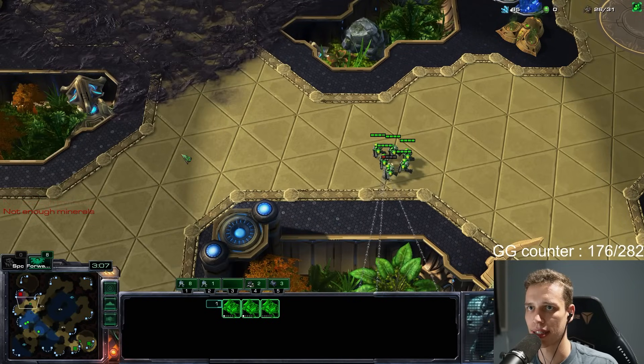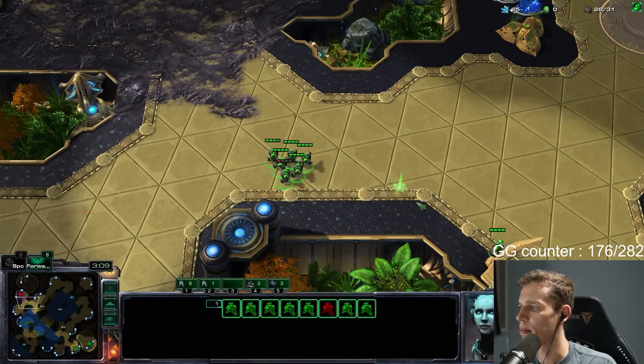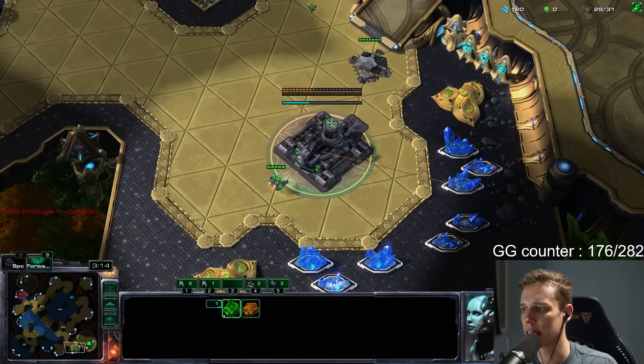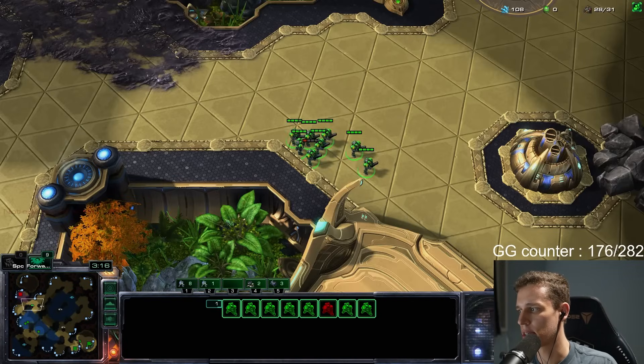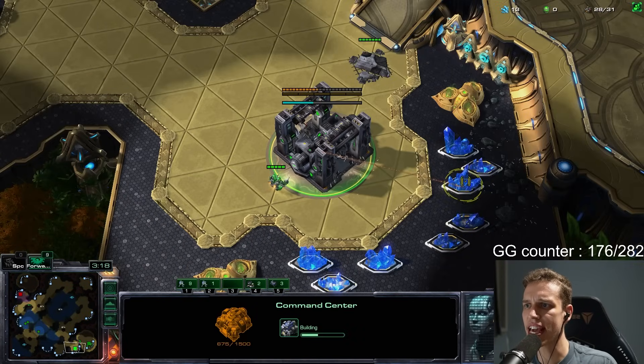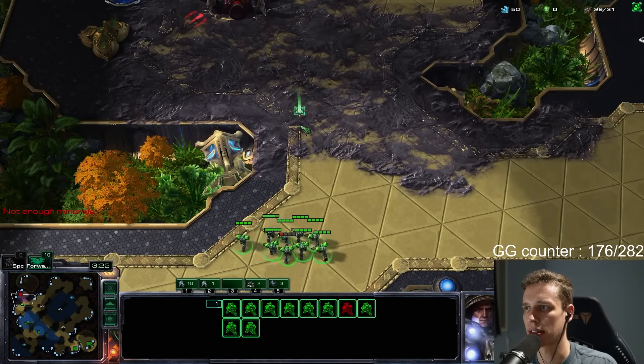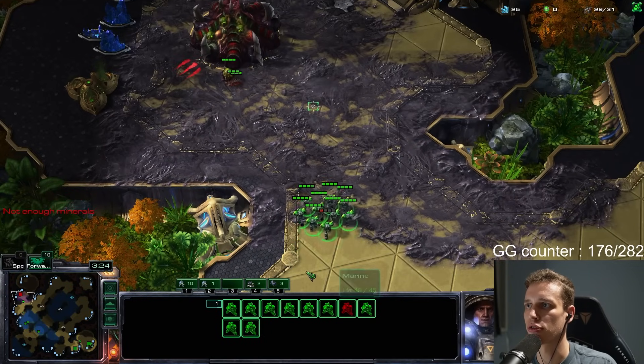Lore Masters, can you explain that to me? How am I going to do it from here? I'm not so sure yet. I want to figure out what he's doing exactly, because right now I have absolutely no clue. So I'm faking building this. I think he's scouting my natural — I hope at least that he's scouting my natural, because my entire plan kind of revolves around that.